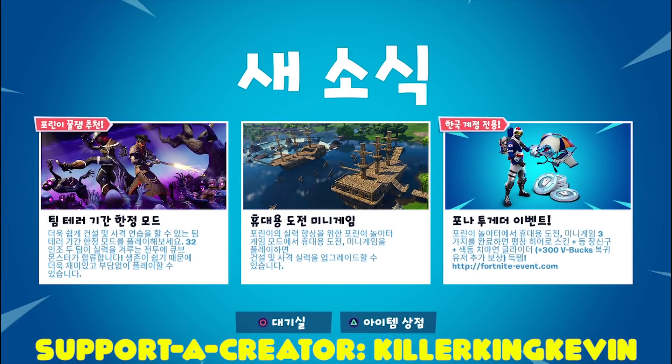Hey everyone, it's Killer King Kevin, and in this video I'm going to show you how to get 300 V-Bucks for free and an Alpine Glider as well. As you can see on the right-hand side, you can see the V-Bucks and the Alpine Glider. Now this is in Korean so you might not be able to read it — neither can I — but I'm going to show you a step-by-step tutorial on how to obtain these items.